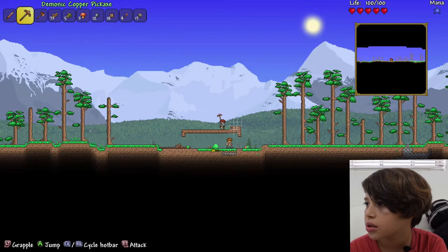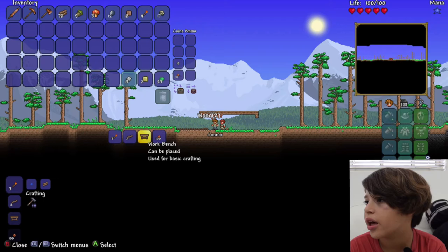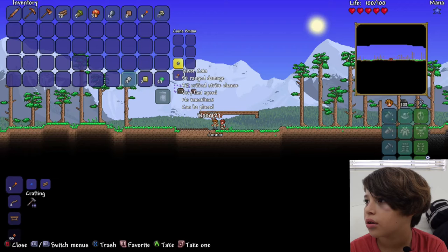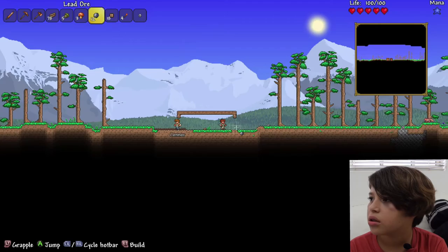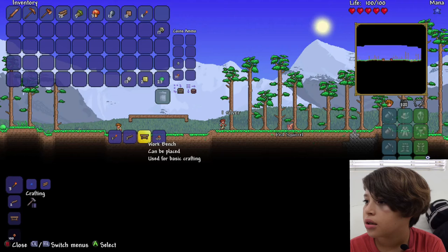And now let's make — can I make a crafting bench or something? Yeah, workbench. New copper coins. Wait — do I have copper coins? Do I have gold coins? Wait, it has damage? Didn't know coins had damage. Okay, but anyways, let's get this workbench.